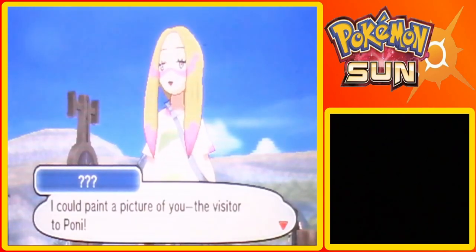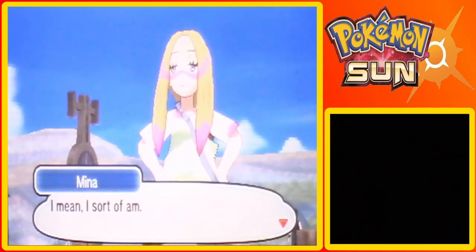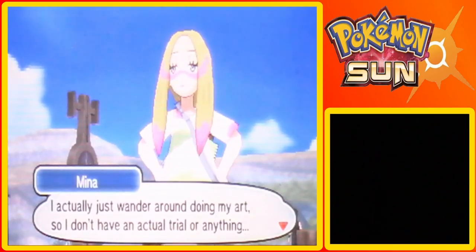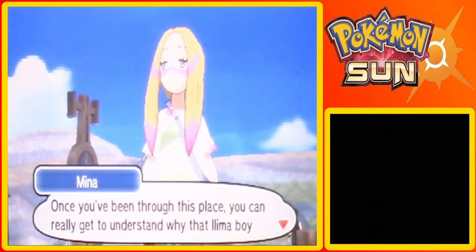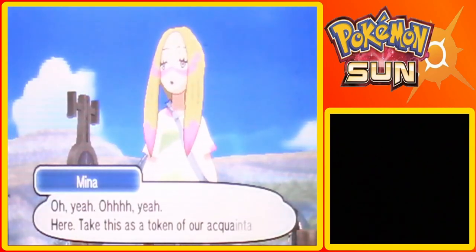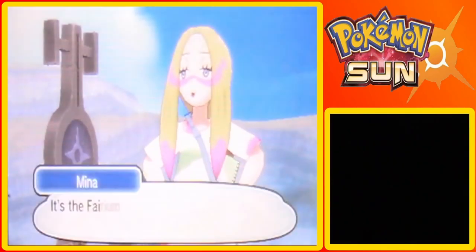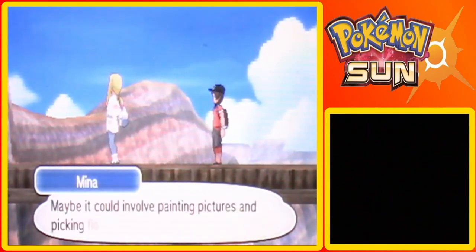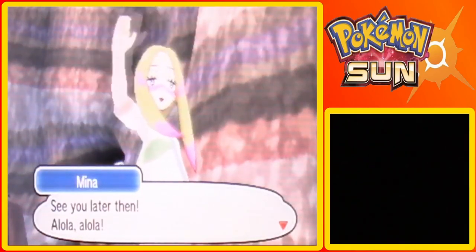Oh no, that's a great composition. I could paint a picture of you - the visitor of Pony Path gets to adventures. I am the captain. I actually just wander around doing my art so I don't have an actual trial or anything. But a vast point of canyon sure is wonder. Once you've been through this place you can really get to understand why the kahuna designed his trial the way he did. Here, take this - Fightinium Z, okay cool. I'm the captain of all so I gotta come up with the trial. Maybe it can involve painting pictures and picking flowers - a trial like that could be cool.